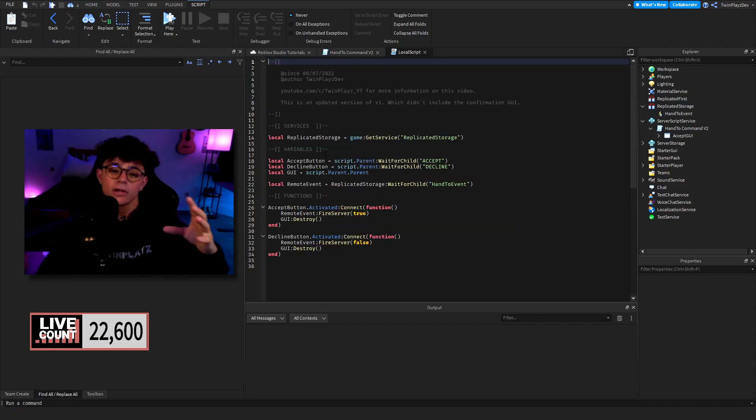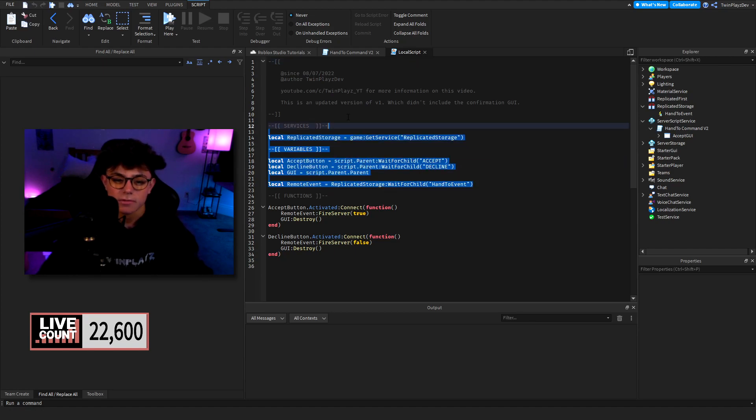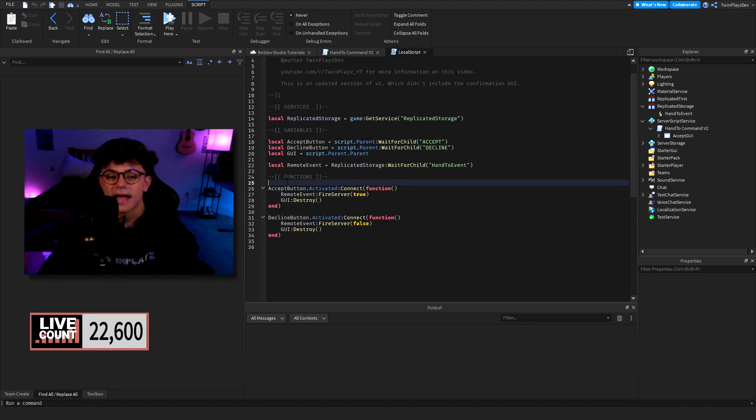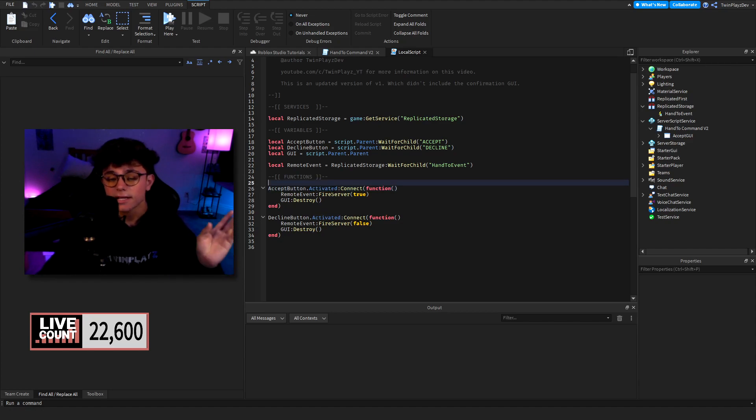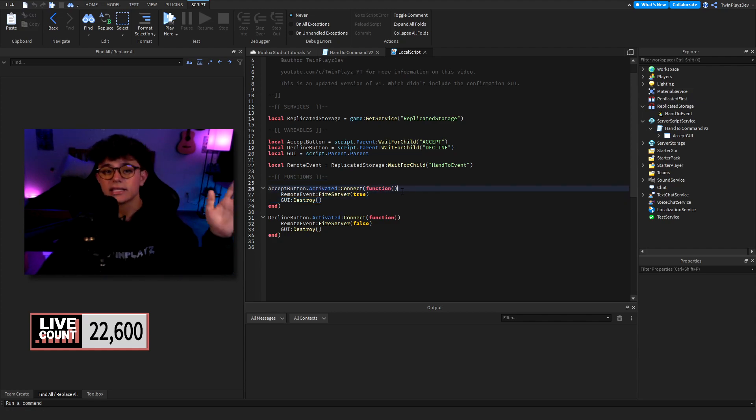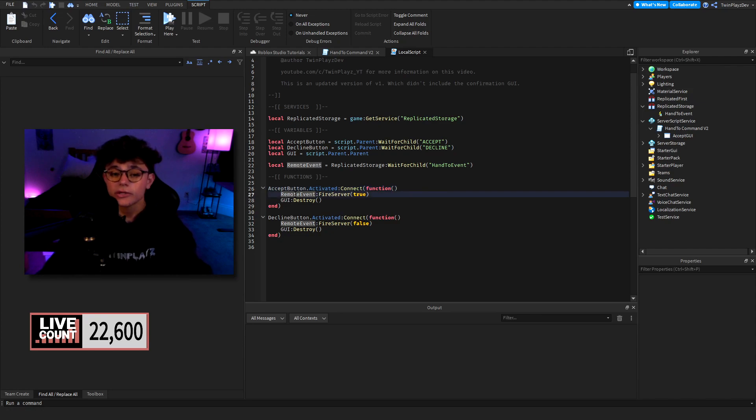Once it shows up on their screen this next part of the process starts. We have the Accept button and the Decline button, each with an Activated function — this works with mobile and console as well. If they click Accept, it fires the server with "true" and deletes the GUI. Every time they get handed a new thing they'll get a fresh GUI. If they decline it sends "false" to the server.